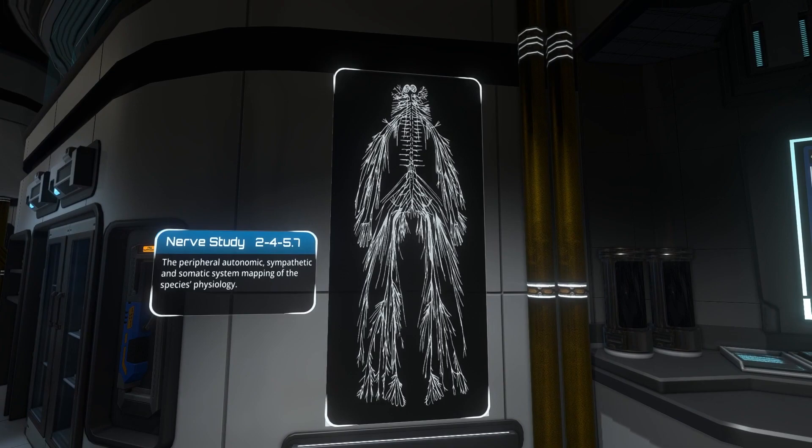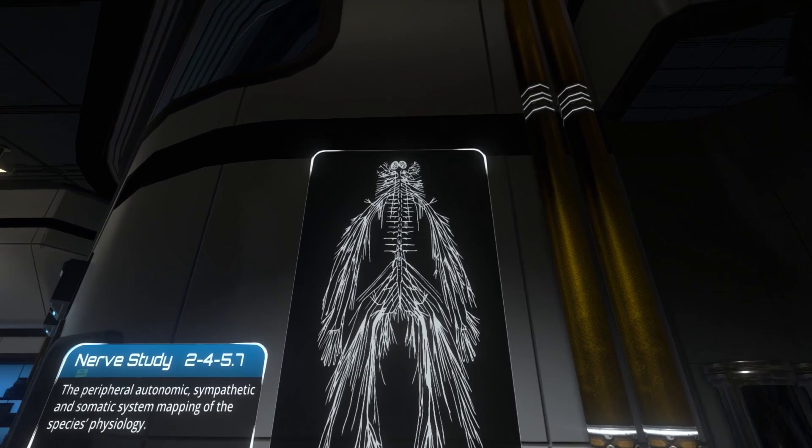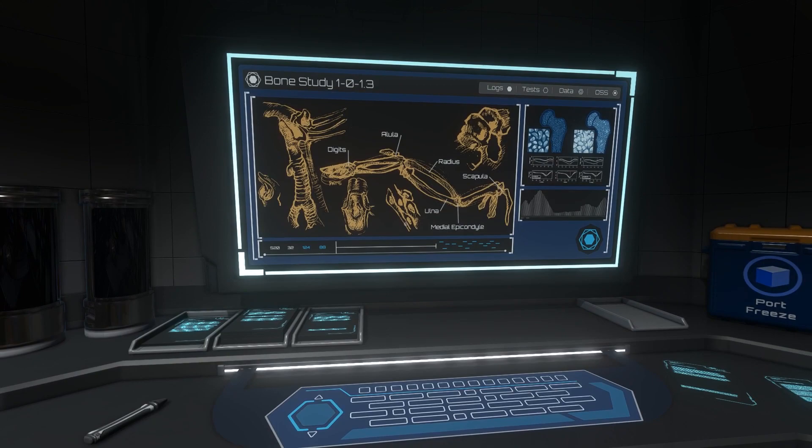Oh my god, is that the alien? Nerve study — the peripheral autonomic sympathetic and somatic system mapping of the species' physiology. Whoa, it looks really... furry. And it doesn't really have a traditional skull, although it's kind of humanoid looking.